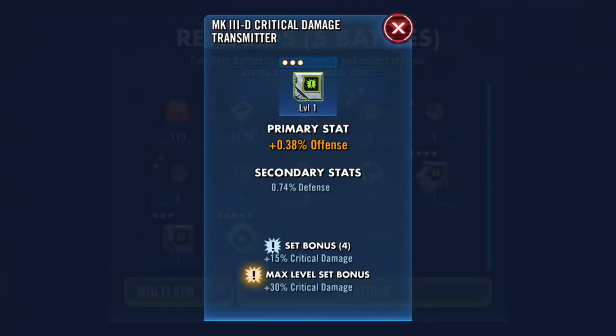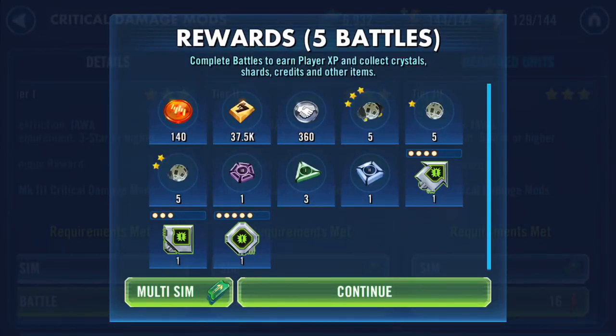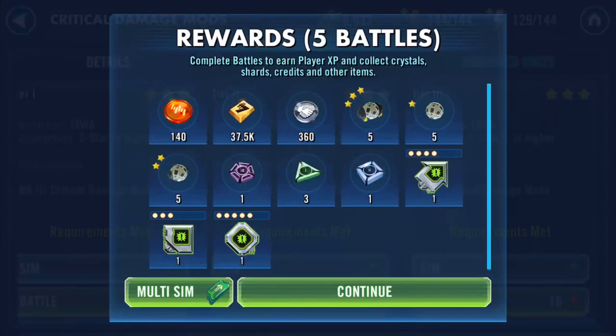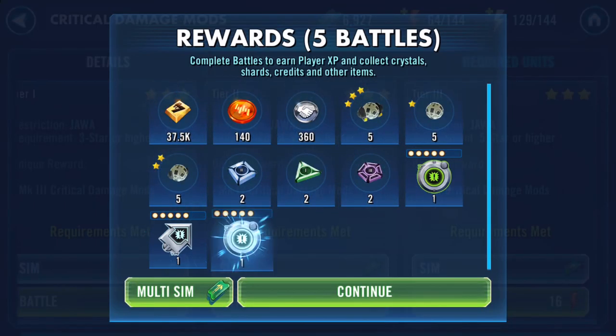Offense, defense on a green, critical avoidance and some health on a green four-dot. And the five-dot is a defense tablet with three speed - oh, that's two speed mods in this one!